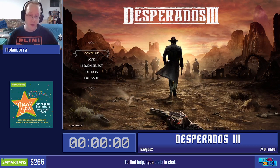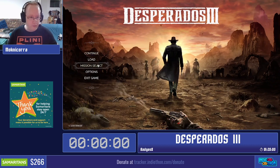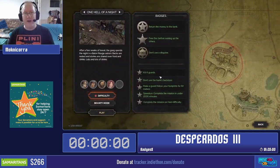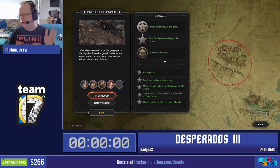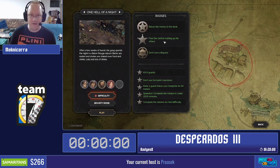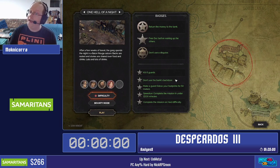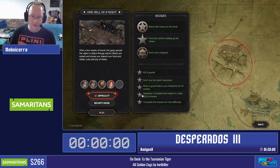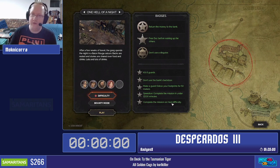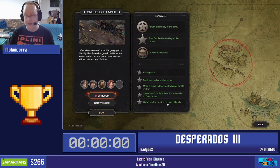The category is Badges%, a category in which I am proud to say I am the world record holder by default. The category consists of getting all the badges. On your first playthrough you don't see them, but on a subsequent playthrough you can get them all, and they kind of prolong the longevity of the game. We have a bunch of tasks like don't use a certain skill, kill a number of guards, don't use this door. Every mission has a speedrun badge and a hard difficulty badge, and because we are speedrunners playing on hard difficulty, we don't have to think about those.